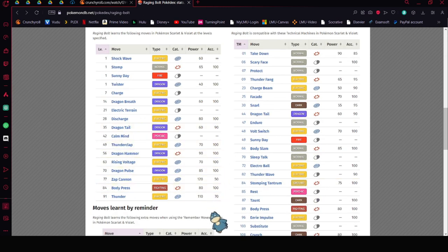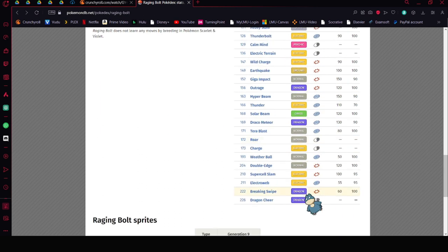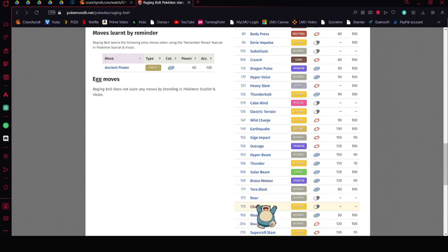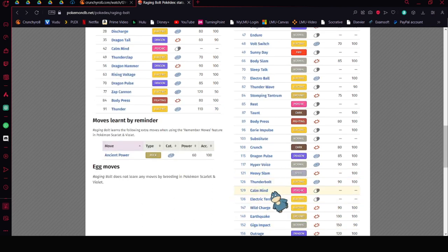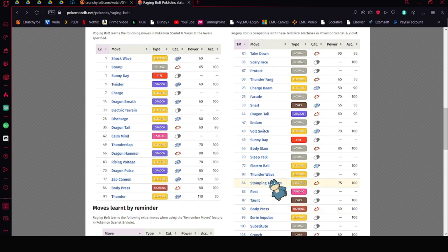You can do Thunderclap, and Thunder if there's rain set up. Ancient Power could be really fun because you can get that Omni Boost. Dragon Cheer for your team would be excellent. It gets Electroweb. Charge would be really nice — if you use Charge and then Thunderclap, you're doing more damage. So you could run Charge, Thunderbolt, and Thunderclap together.